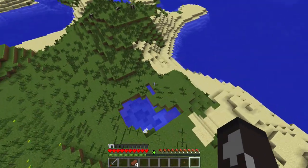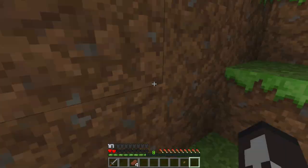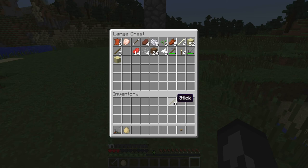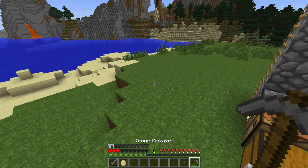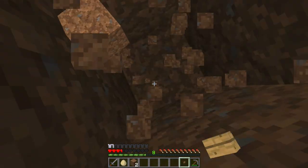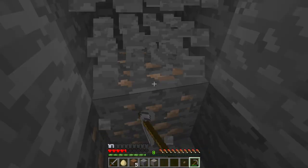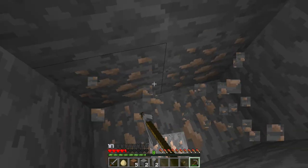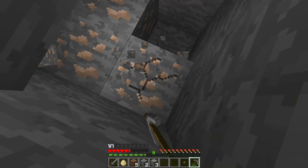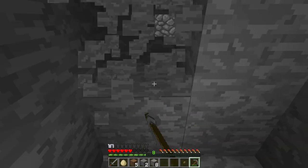Oh my god — wait, what? Okay, we almost died there. So we need to go get some more cobblestone, let's just dig down and get some more. Oh, let's go — we found some iron! That's really good. You usually don't find iron this low. Well, that's always good. Now I'll be much more protected against mobs and such.